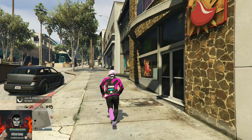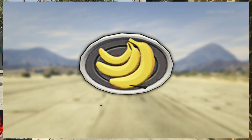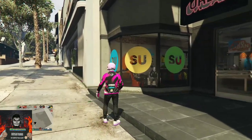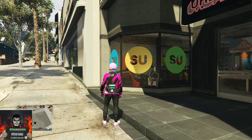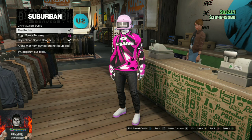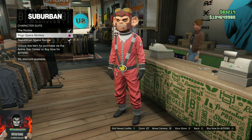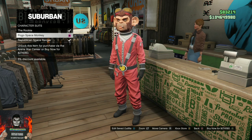Next I will be showing you how to get a cool banana belt buckle which also comes with some cool red pants. Make your way over to the nearest clothing store, go over to the front counter, go to the Arena War outfits, go over to the character suits, and choose the Pogo Space Monkey. Then back out from the front counter.